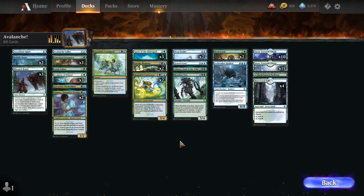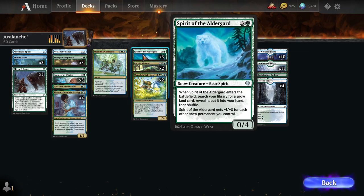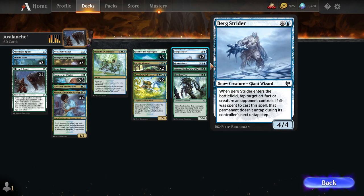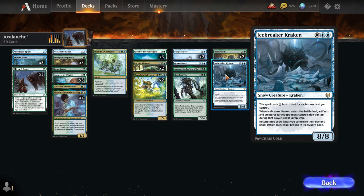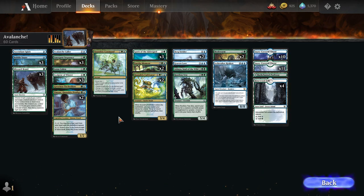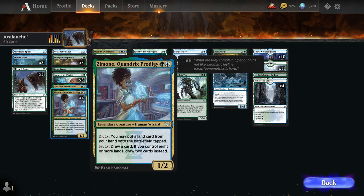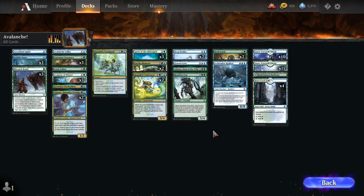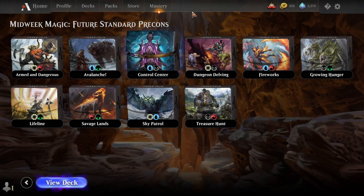Avalanche in green-blue is focused around Ramp and Snowlands, with a lot of cards from Kaldheim. If you drafted a lot of green-blue Snow decks, this will be right up your alley. You have Spirit of the Aldergard, Sculptor of Winters, Avalanche Caller, some Bergstriders slowing your opponents down, and big old Icebreaker Kraken at the top end of the curve. The deck fills out with Strixhaven Ramp cards from the Quandrix colors: Zimone, Quandrix Prodigy, Quandrix Command, Quandrix Cultivator, and Eureka Moment — ramping into big Bookworms.